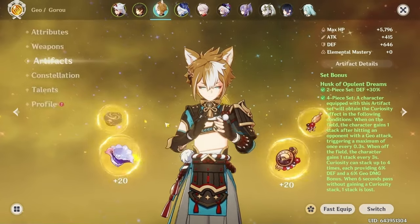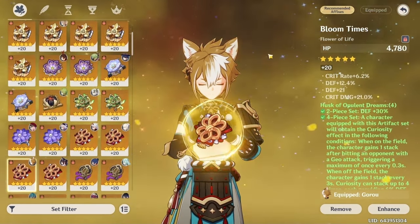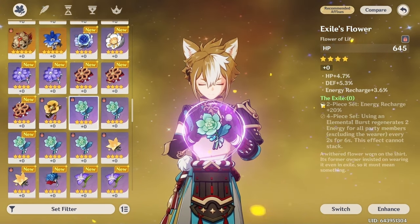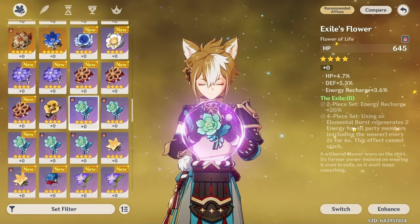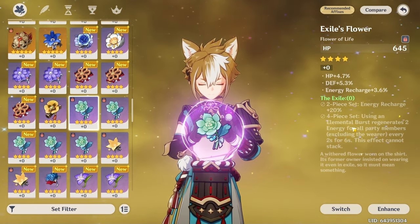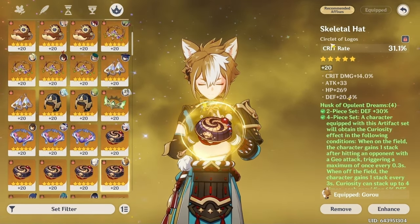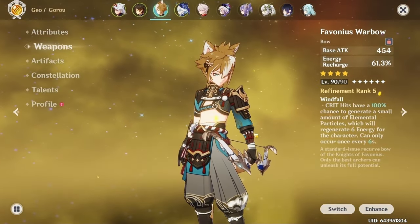Technically, Goro's best set is actually the four-star artifact set called The Exile. With a four-piece, every time you use your ultimate you regenerate energy for your entire team, which is especially good for Ito because it lowers his ER requirement. For artifact stats you want Energy Recharge on the sands, Defense% on the goblet, and Crit Rate on the circlet. The weapon of choice is Favonius Warbow, which everyone should have since you get it free through the story.